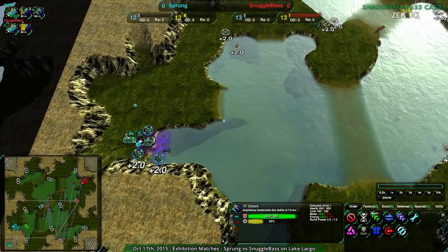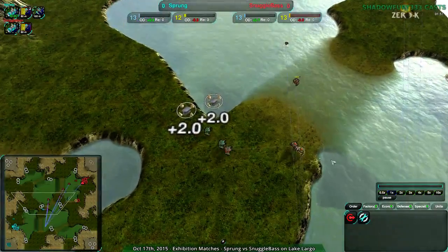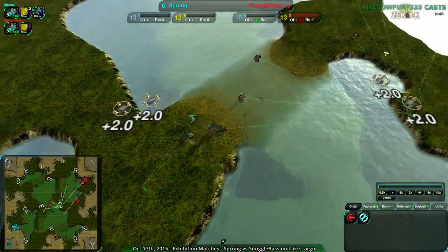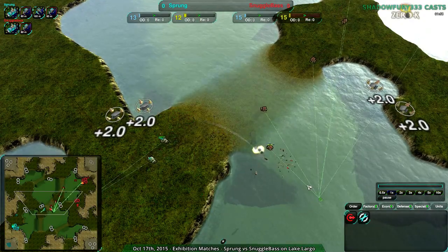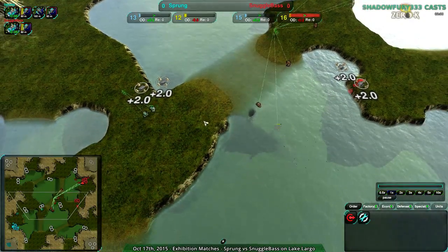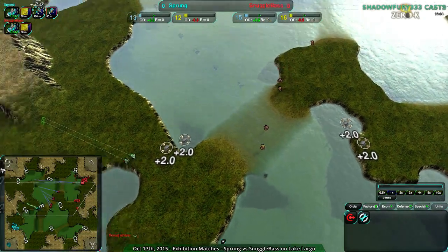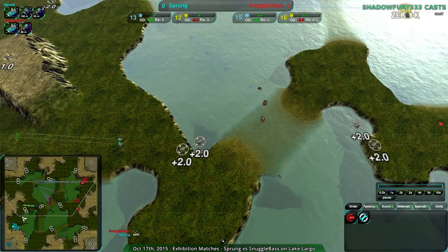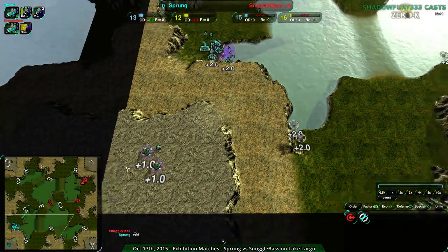Snuggle Base has one Conch, while Sprung is just getting their Conch now, two minutes in. The first major battle is going to go to Sprung, pushing Snuggle Base away. Snuggle Base tried to get into the water again but wasn't able to do so as quickly. Sprung makes up for the lack of a Duck early on. Now both players are pretty even militarily, or at least in terms of damage dealt. Sprung expanded in the back, although those are plus-one metal extractors, so Snuggle Base is still ahead.